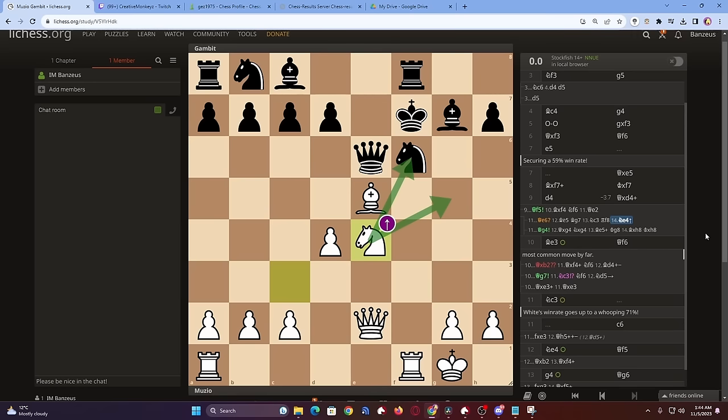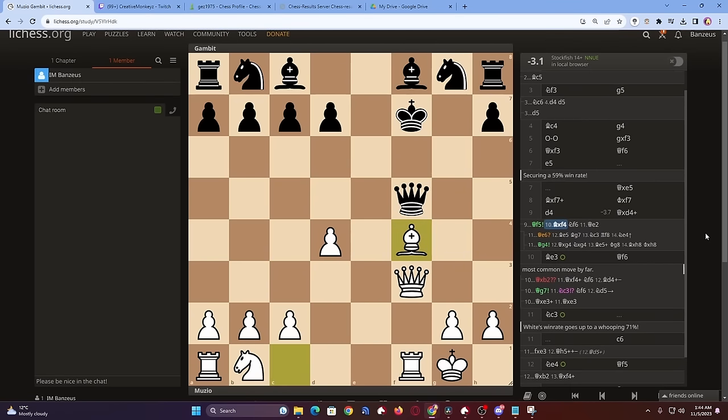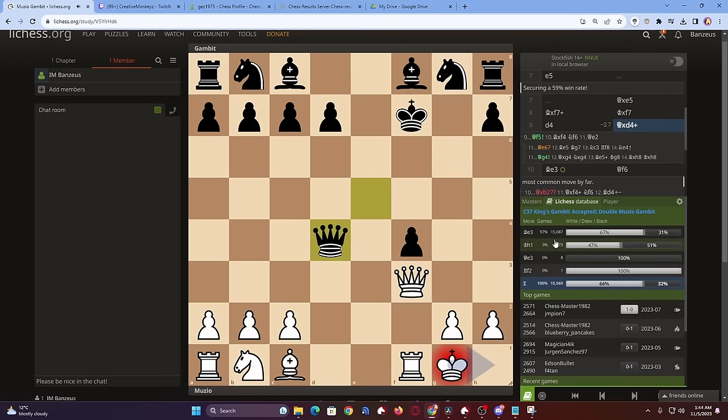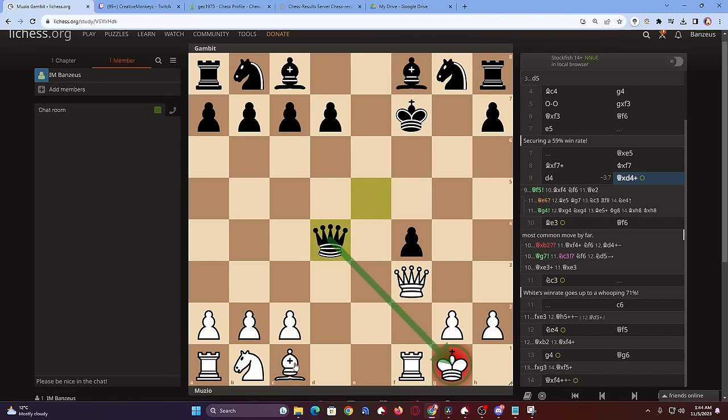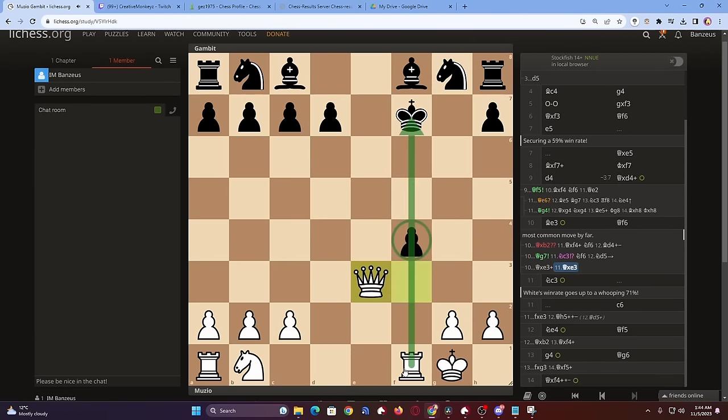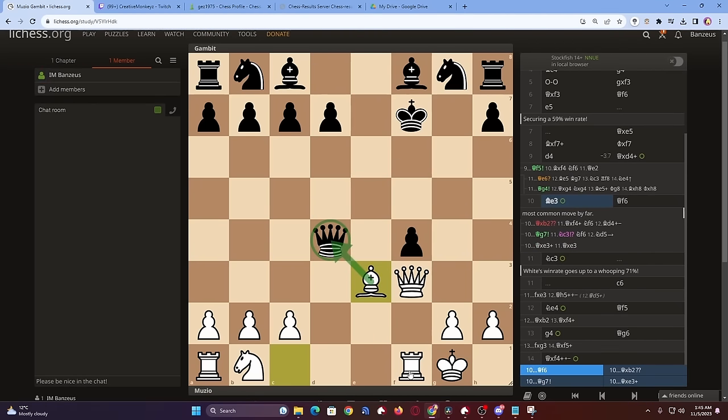Maybe this is not the end of the world after all. Even more fascinating is that if we go back — instead of Qf5, which they play only about 20% of the time — they will more often go for Qxd4, playing the greedy approach which can immediately backfire. We block the check by gaining a tempo with Be3, saying hello to the enemy queen, highlighting the fact that they're unable to take because of a pin. White is winning, and they will generally go back with the queen to f6.